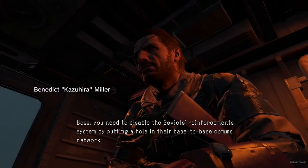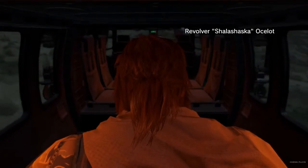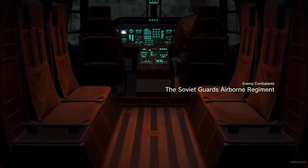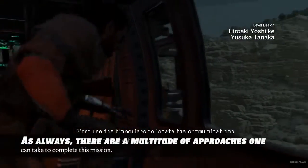You need to disable the Soviets' reinforcement system by putting a hole in their base-to-base comms network. Head for the Eastern Communications Post and destroy its comms equipment. First, use the binoculars to locate the communications equipment at the facility.